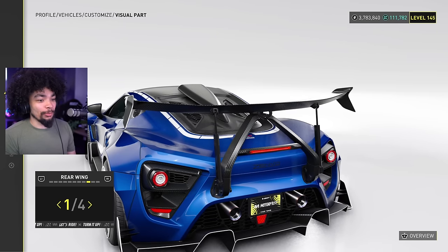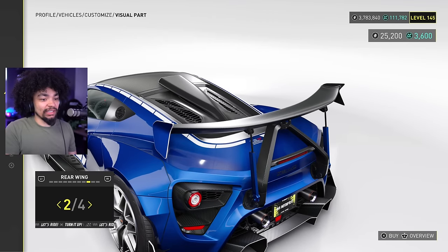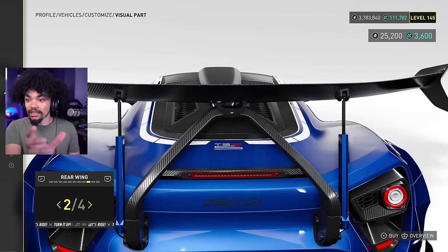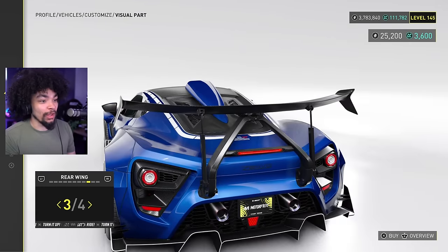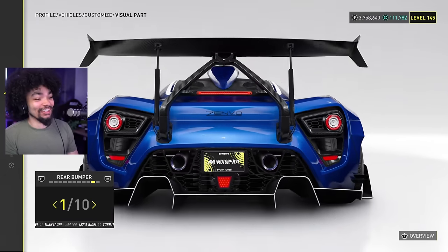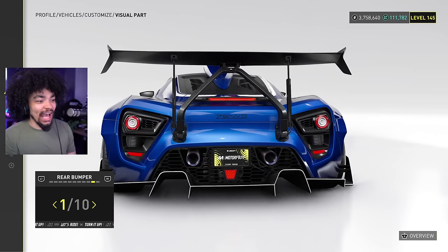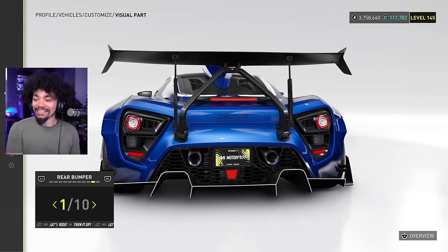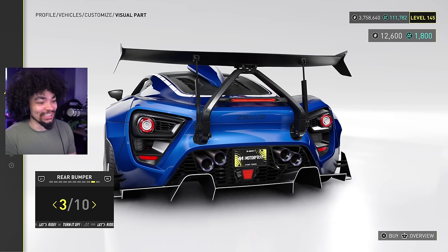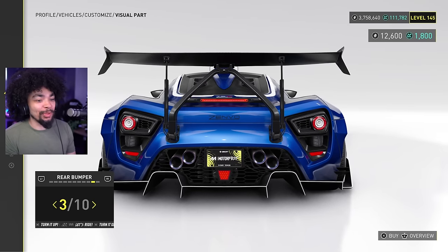We've got the ability to paint the side blades blue, and it's also changing the color and tinting the rear brake bar. I want to remove the wing - choice is good, but hell no, not that choice. Rear bumper customization - and I've just realized you can see the wheel through the rear. That is weird, it's a little bit weird but also cool.